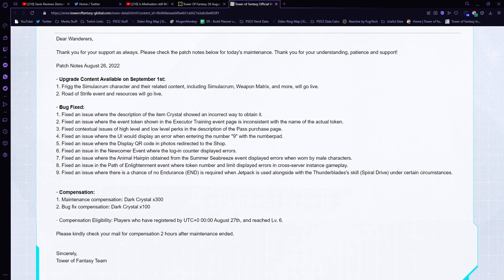This all seems to be coming up on the first, and they fixed a couple of bugs. They fixed an issue where the item crystal description shown is incorrect to obtain it. They fixed an issue where the event token shown in the Executor Training event page is inconsistent with the name of the actual token — so just some UI updates. They also fixed the UI thing with the number pad nine so it doesn't say 10% off anymore, which I thought was kind of funny. Some QR code issues, newcomer event login counter display errors, and the animal hairpin from the summer sea breeze event displayed incorrectly on male characters.